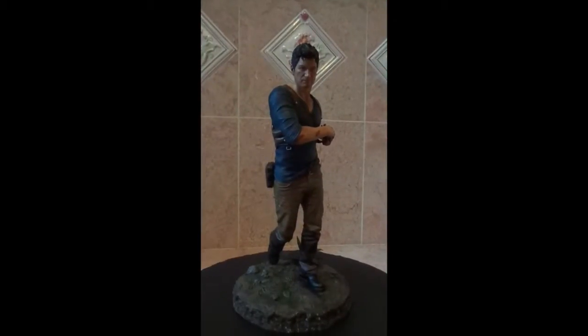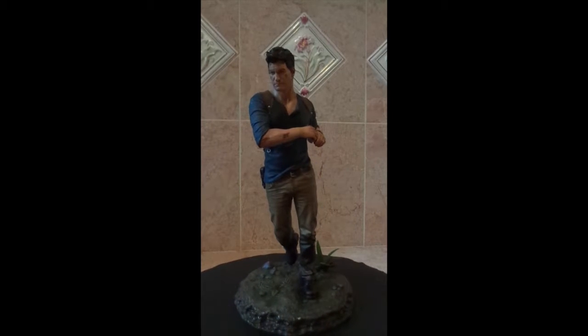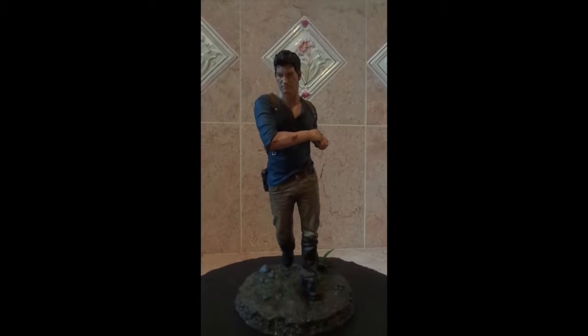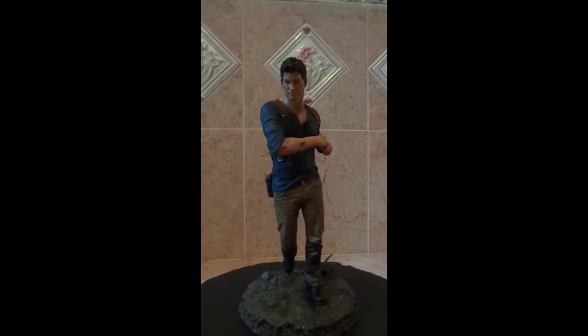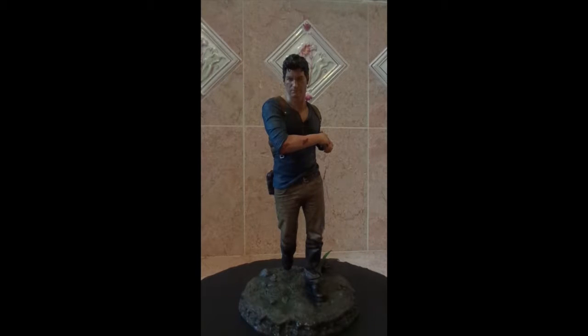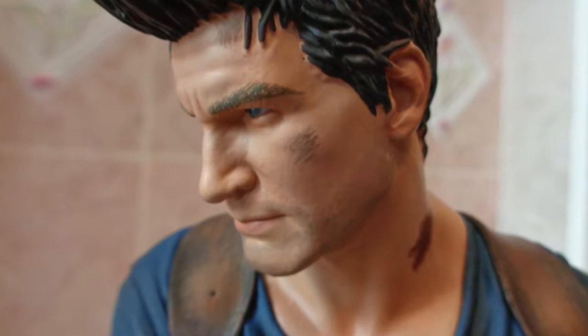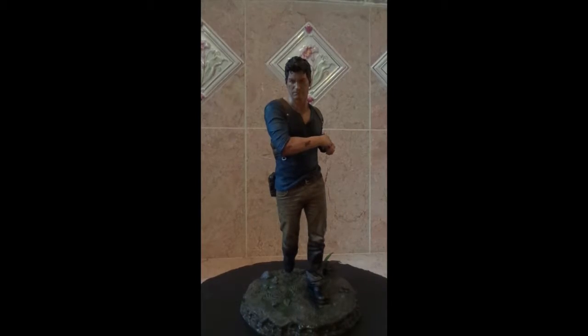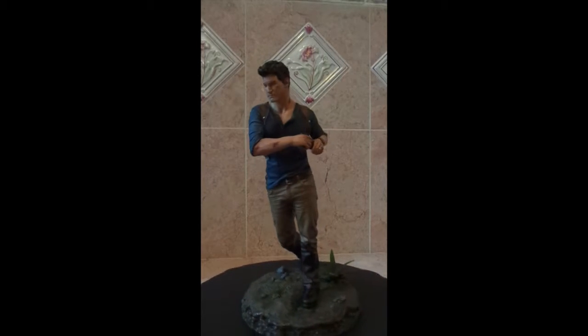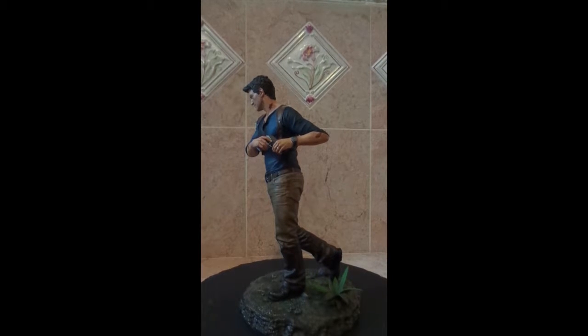Last but certainly not least, we have the Nathan Drake statue that came with the collector's edition. He is actually impressively tall — I'm actually surprised by how big he is. But I guess this is my first collector's edition, so I'm not used to how massive these things are. Here's my hand in comparison — it's pretty big. I really appreciate the likeness of Nathan Drake. In this game, Uncharted 4, he's a bit older and kind of rougher looking. He's got a weathered look on his face, some wrinkles around his nose and mouth — like, he's seen some crap. I really like how dirty and scuffed up he is, because when he wears his outfit in this part of the game, he's going through some crap. I just like this little detail in the pose — he looks like he's ready to go shoot someone in the face and continue adventuring.